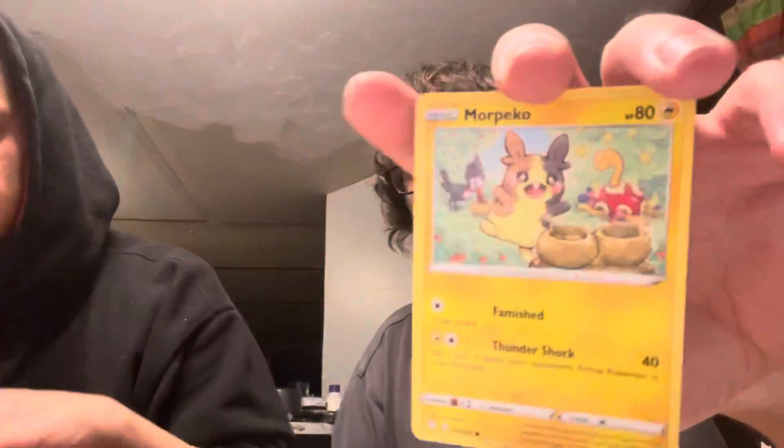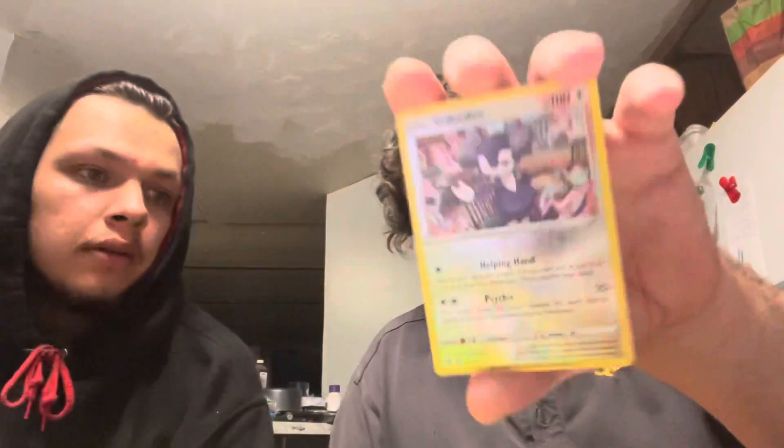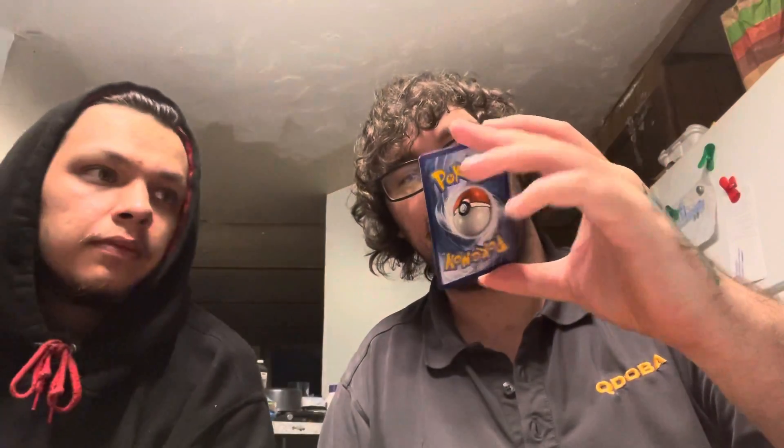I don't think people know what they're doing anymore — the people that work there. Got another QR code, good one. More Pico, a lot of sprawl, Eevee — I don't think I have it — Rolycoly, Yamper, Indeedee, and Dedenne.